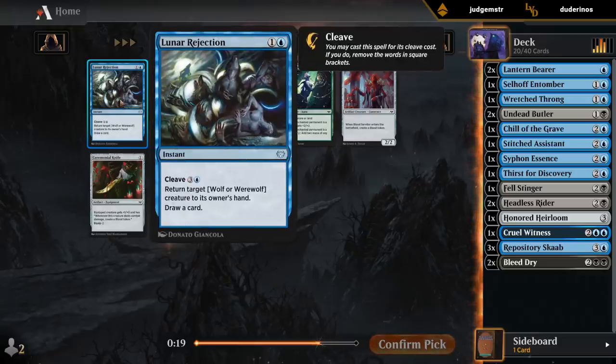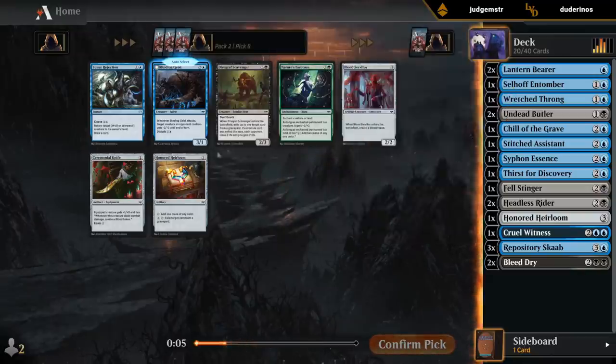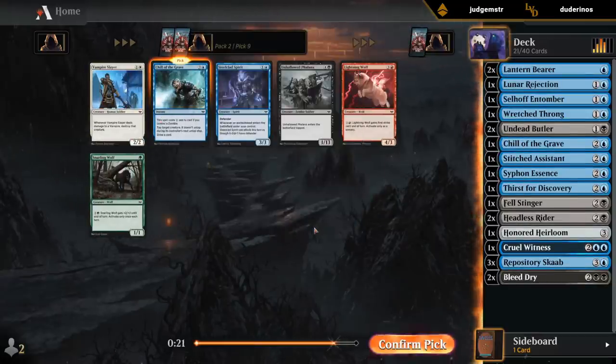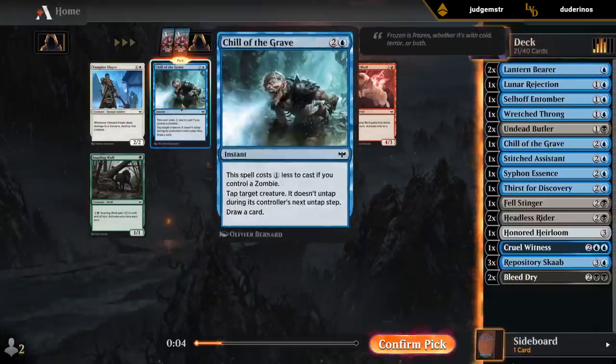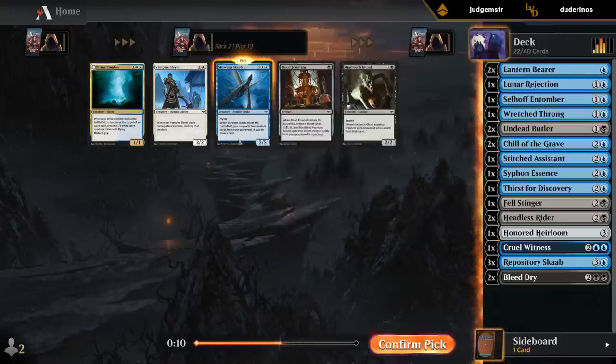Lunar Rejection's not bad — four mana bounce, draw a card, sometimes two mana. Or we could take Binding Geist as more value to get from the graveyard if we mill it with Butler or discard it with Entomor. Not sure about that one, but interaction's never bad to have with triple Scab. Take a Chill over Spirit, even though Spirit's a fine defensive two-drop we could later sacrifice. Still hoping to get another Throng. Now the Scab is actually looking okay with double Butler to mill, so I might take it over the Ghoul.